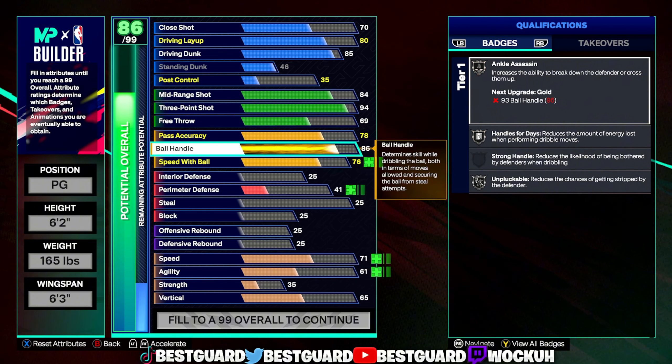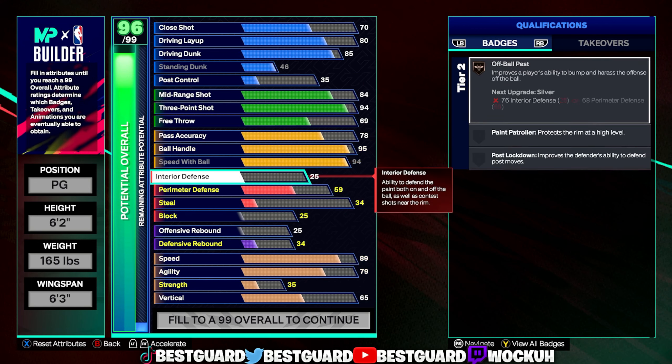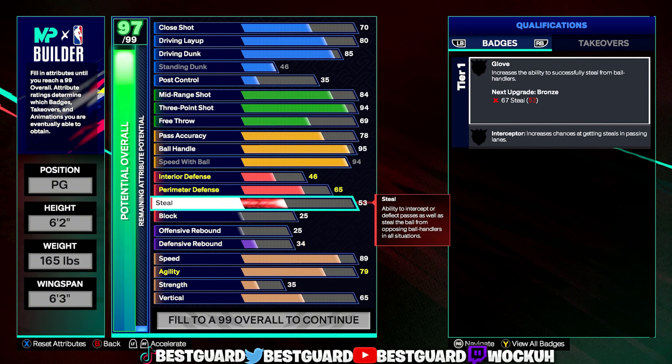We're going 95 ball handle for Steve Francis. Speed with ball we're going 94 for Lightning Launch — Legend Lightning Launch. Interior 46, perimeter defense we're going 65, steal we're going 85.